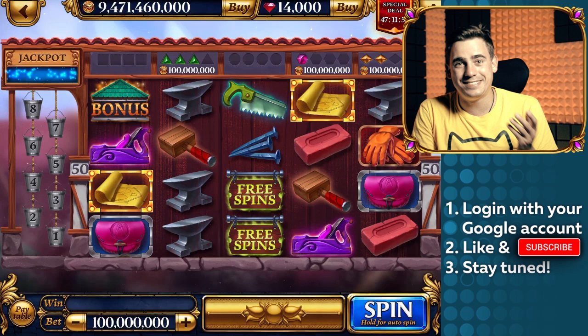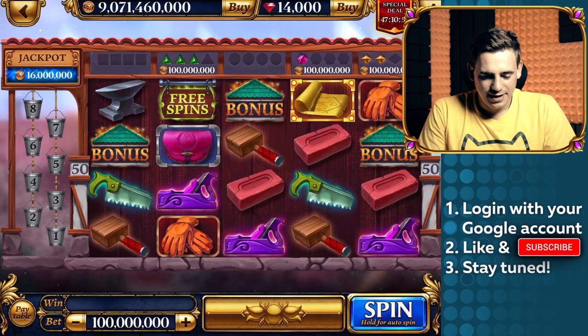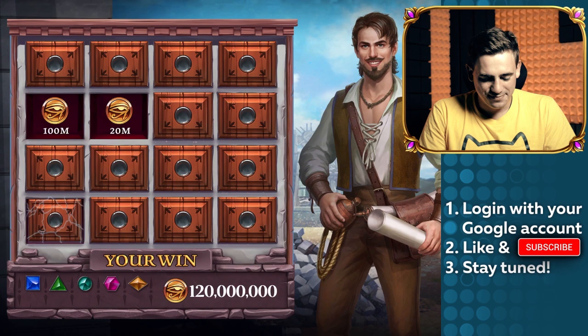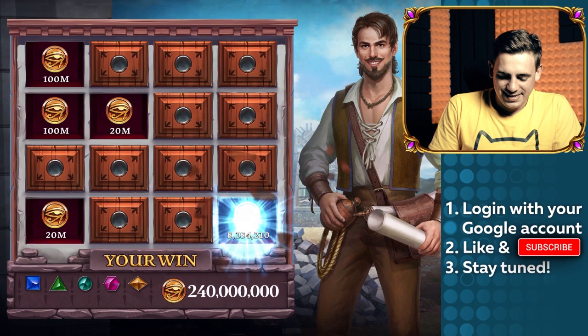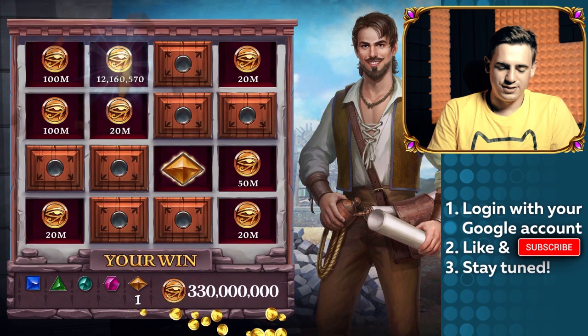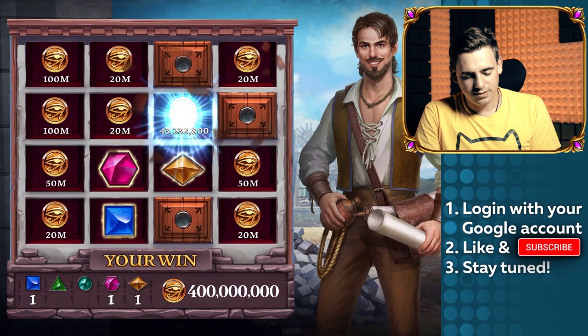Let's continue spinning! Another bonus game — not the free spins, but still good! If we find one green gem, we can trigger the free spins. Last time I was so lucky during the bonus game — can it happen twice in a row like that? There are gems appearing, but not the green one! Come on, we need the green one! No collect sign, but no green one either! Yes! There we go — now we're definitely going to play the free spins!